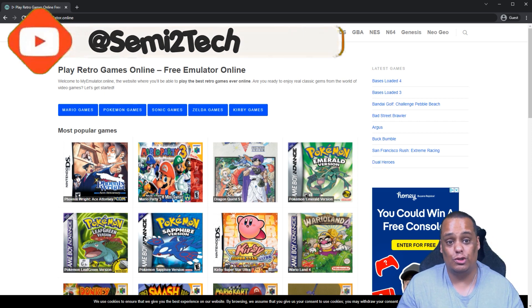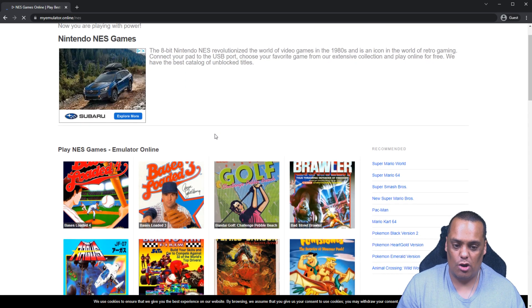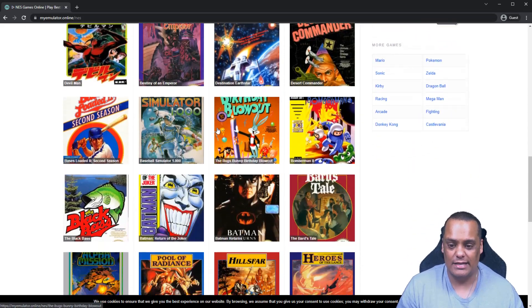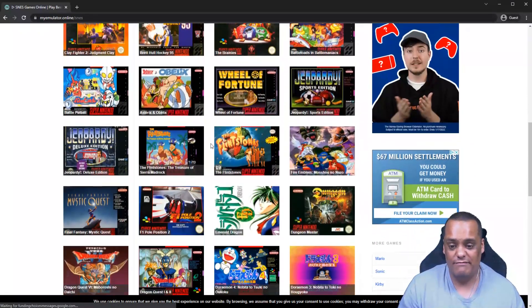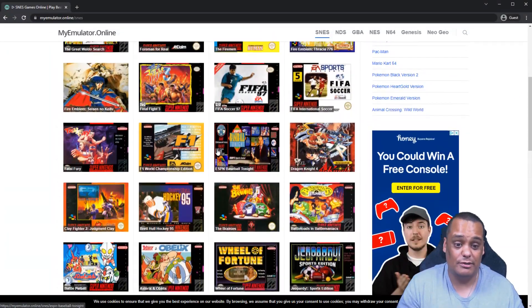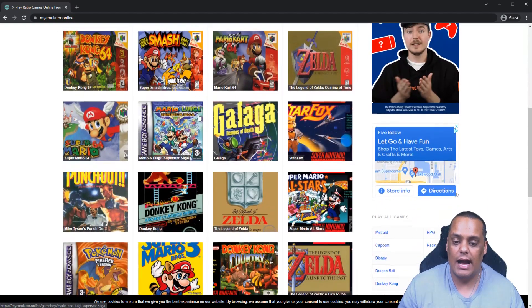Let me also show you the system genre pages. If I click on regular Nintendo, you see everything is in alphabetical order, so you have to browse through — but there are a lot of games here, across 10 pages of Nintendo games. If I click on Super Nintendo, you get all the Super Nintendo games as well — another 10 pages. Very simple to browse.